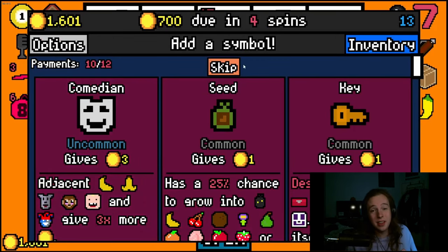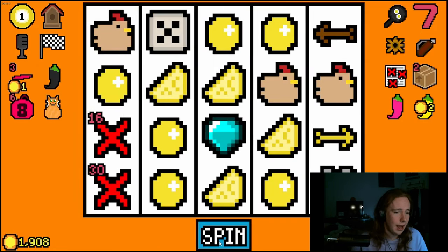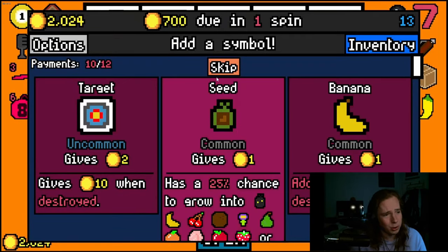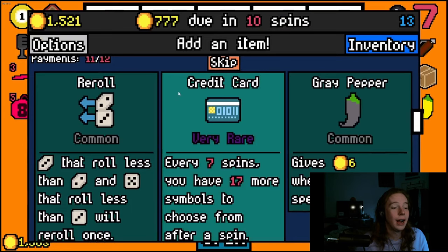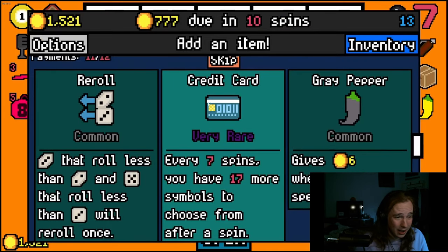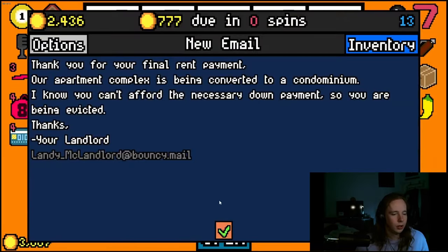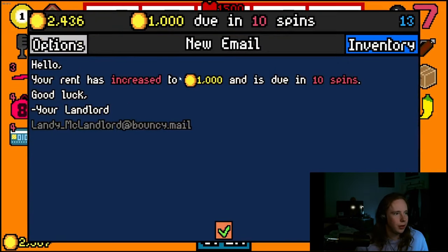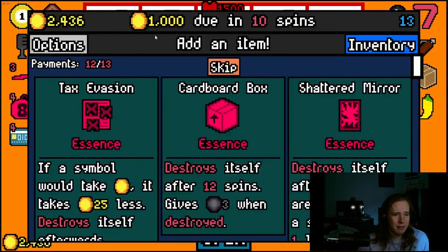I finally got a comedian but it did nothing for me — I'm not even going to take it. I've actually already won, which is kind of crazy, so I'm just going to skip to the end unless I get something cool. I got another omelet, great. I got credit card — I don't think I've ever gotten that as a straight item, so I'm definitely grabbing that. Okay, here we go on to the boss — 1500 health, I'm not worried.